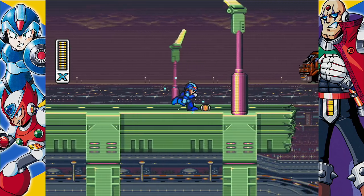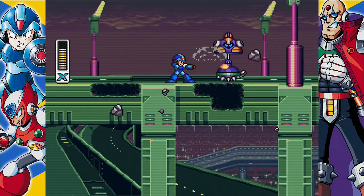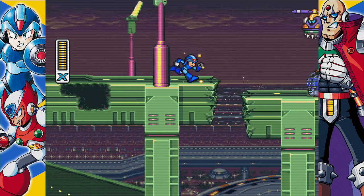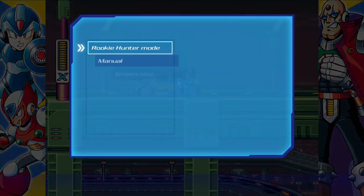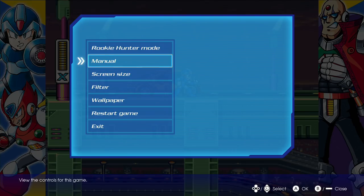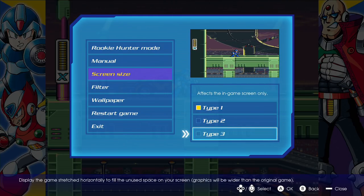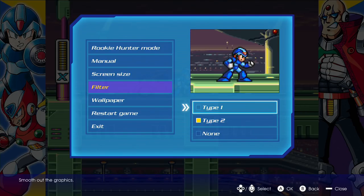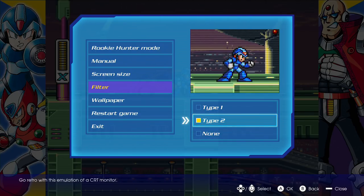Capcom put out the Mega Man collection a year or two ago that featured Mega Man 1 through 10, and this is a similar treatment. While we're in here, let's hop into the options. They've added a Rookie Hunter mode which makes the game easier — so far in testing, you take less damage. There's a manual for the game, adjustable screen sizes, and you can get that nice stretch going. I move the blur — you get a little bit, a lot, or none. Why am I on type 2? I like type 1.